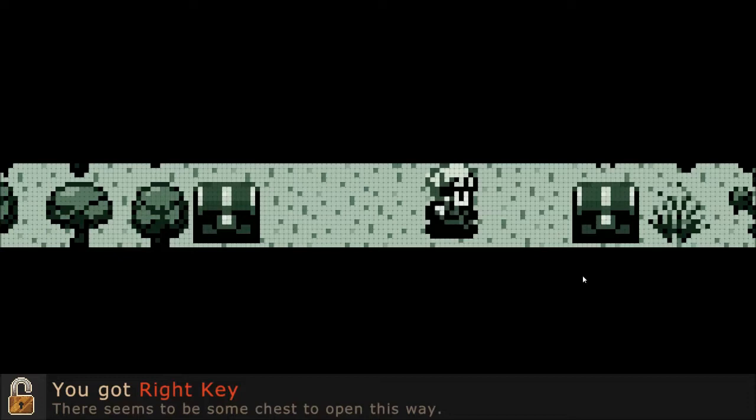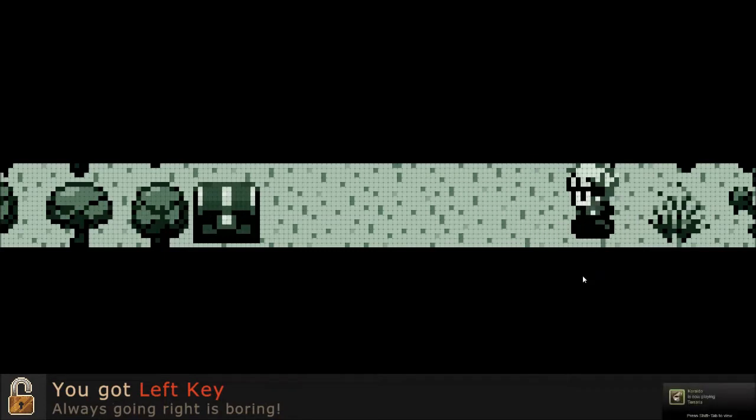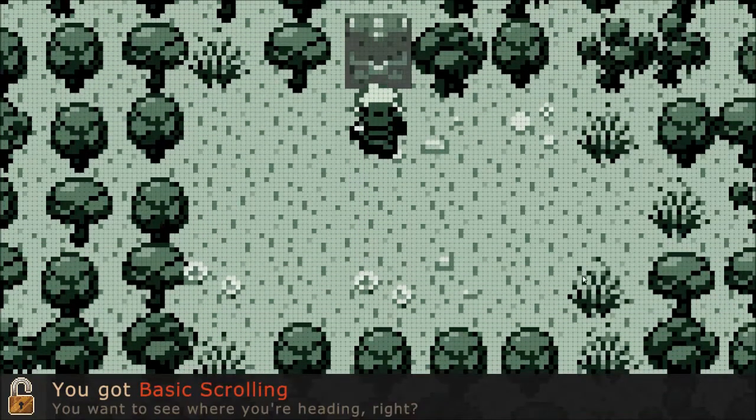Right now it says you got right key. There seem to be some chests to open this way, so I need to move to the right. Like, before I couldn't move to the left — I mean, I couldn't move to the right. You've got left key. Always going right is boring. And now I can move in two directions.